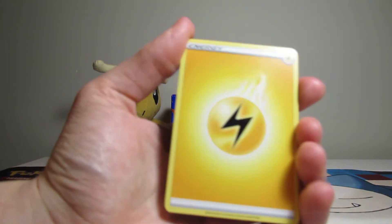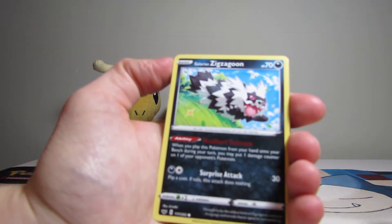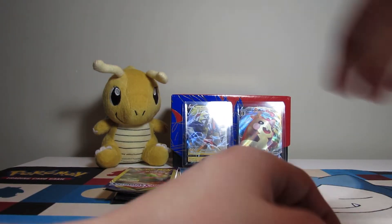What are they doing to us? We got the backpack Electric, Zigzagoon, and Munna. Munna Munna.